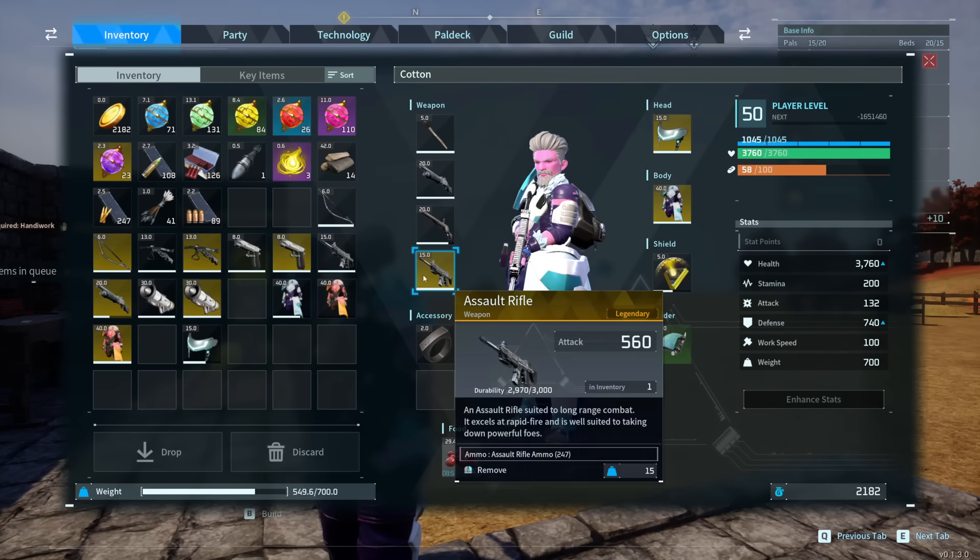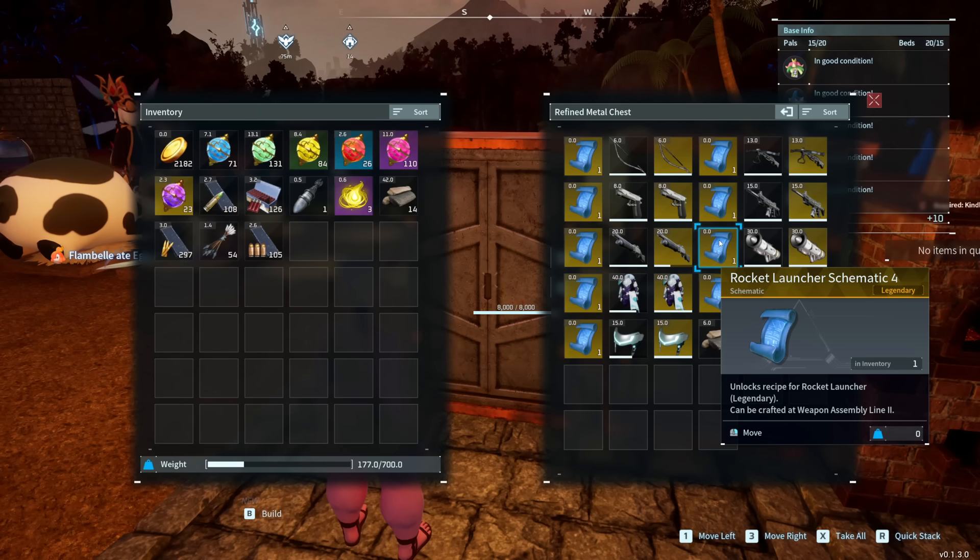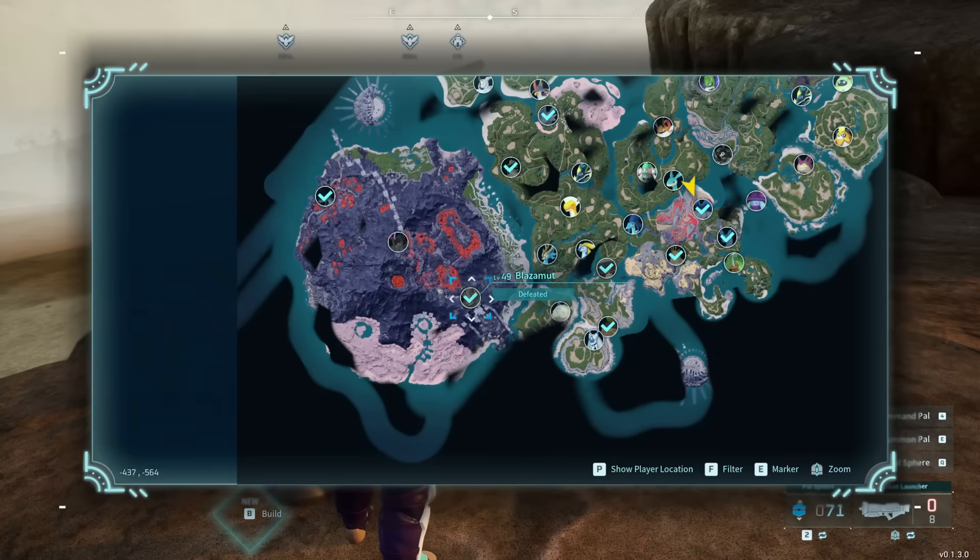Then we have our final weapon — the big daddy of them all — the legendary rocket launcher schematic. Yep, rocket launchers get better. For these last four drops, it is worth noting that these all come from the legendary PAL open world bosses, so these are four of the toughest fights in the game. This one specifically is from Jetragon, who makes his home on the northwestern side of the volcano.